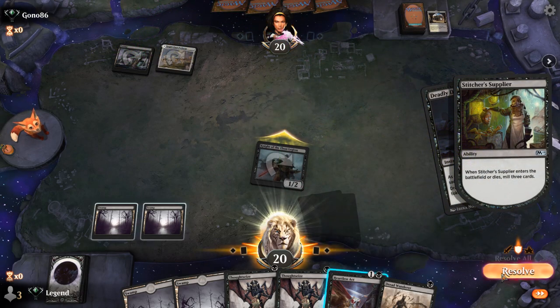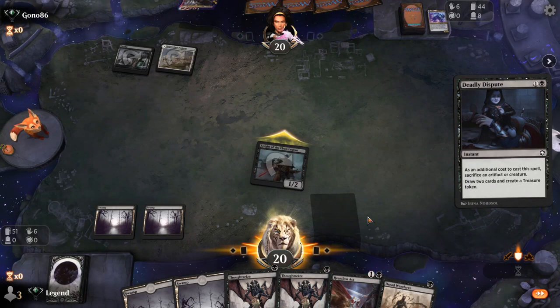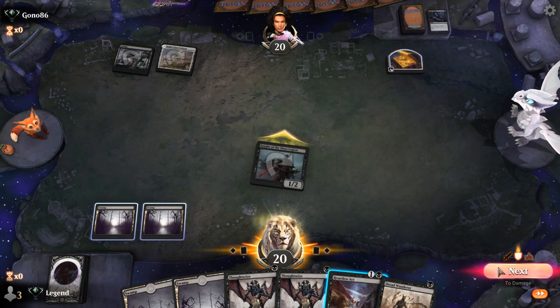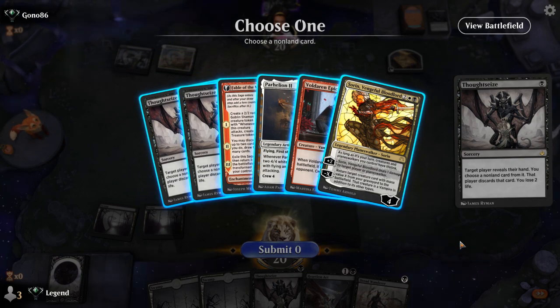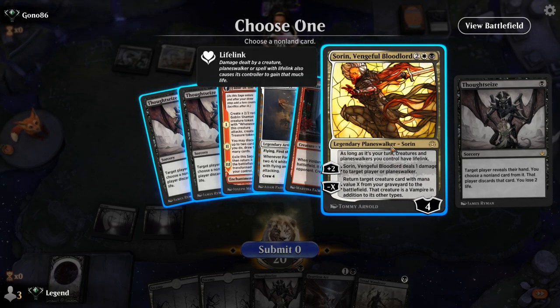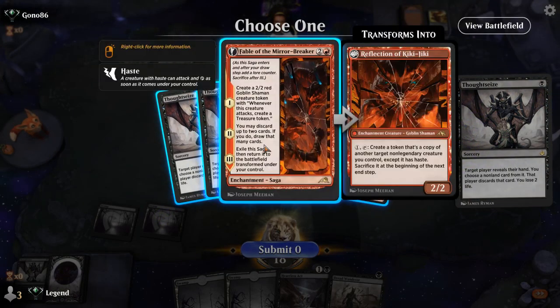Opponent used a Deadly Dispute to draw, so now Thoughtseize is going to be even more effective. We see Grease Fang and Croxa in the graveyard, although white mana makes Croxa difficult to cast. Sorin is currently the only way they can bring back Grease Fang, and Fable potentially gives them a lot of card selection, so I'll take Sorin and Fable. There's also an argument for taking the Epicure, but Fable also makes a blocker. We actually grow the Knight because we lost 4 life ourselves.